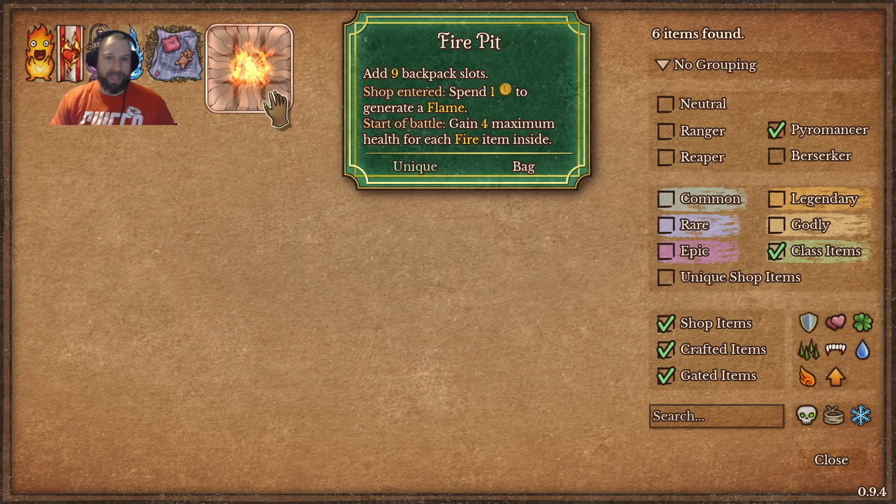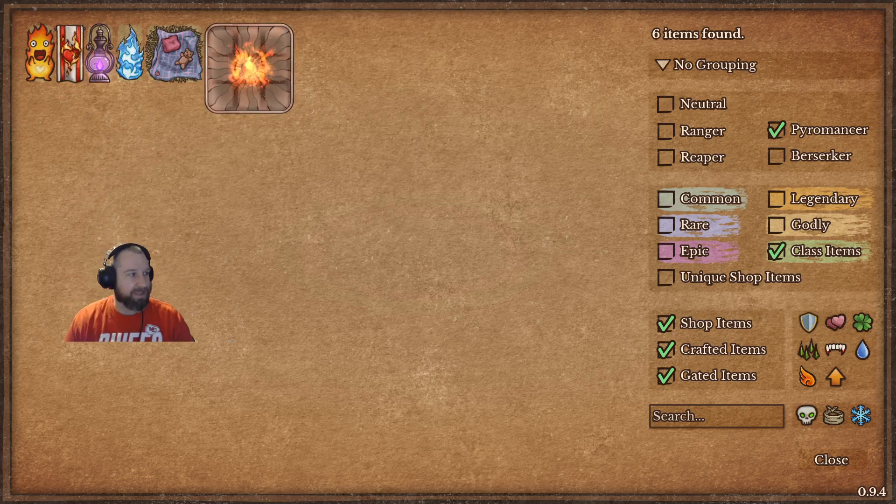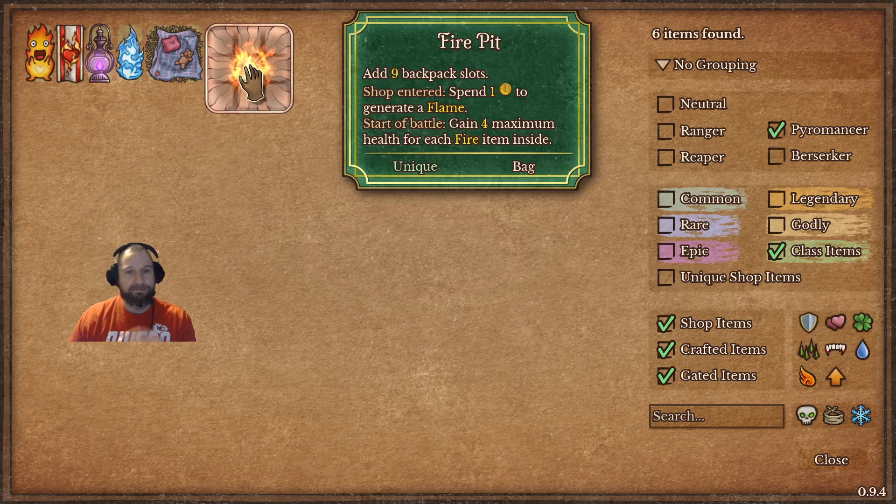The Flame item ties into the backpack from the Pyromancer. We have the Fire Pit here, which adds 9 backpack slots, and each slot gives you 4 maximum health for each Fire item inside. So a full 9 Fire items generates 36 health at the start of the turn, and we also have a chance to generate a Flame — I believe it's like a 50% chance to actually generate the Flame.